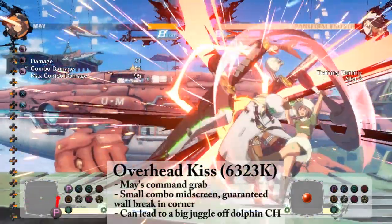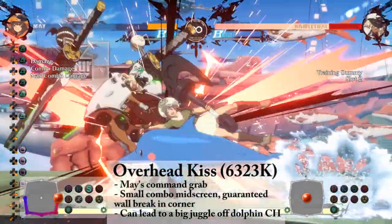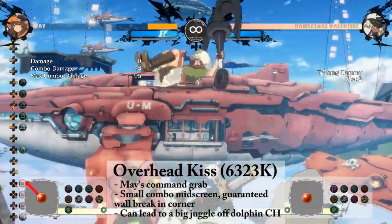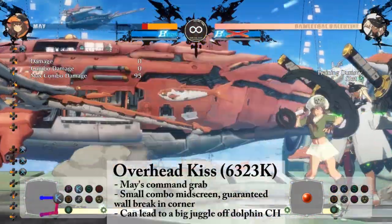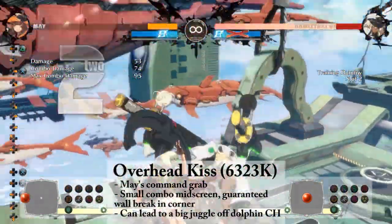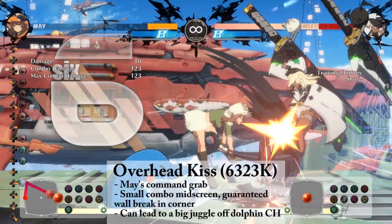Your command grab is the DP motion plus kick. It does 2 hits and it can serve as a very basic combo for mid-screen. However, you get a guaranteed wall break if you get them while they are in the corner.